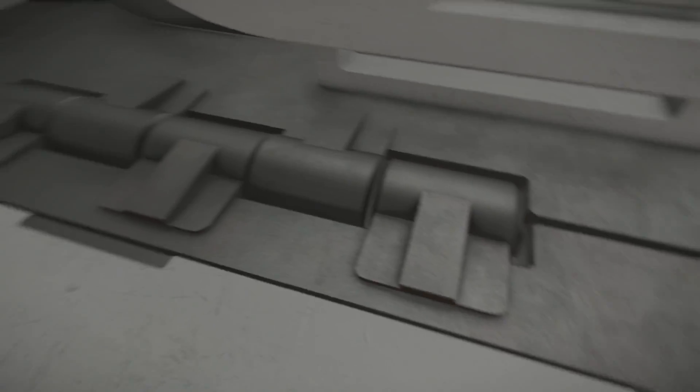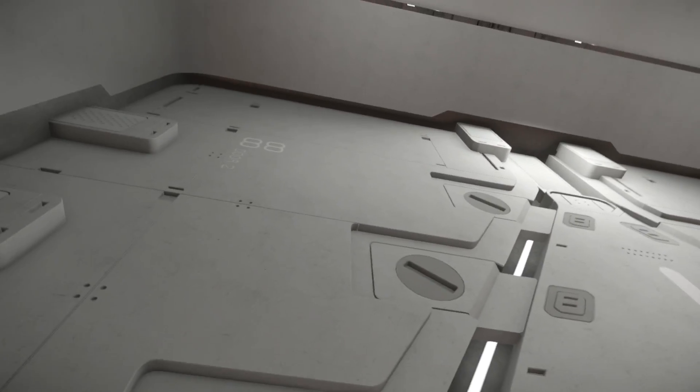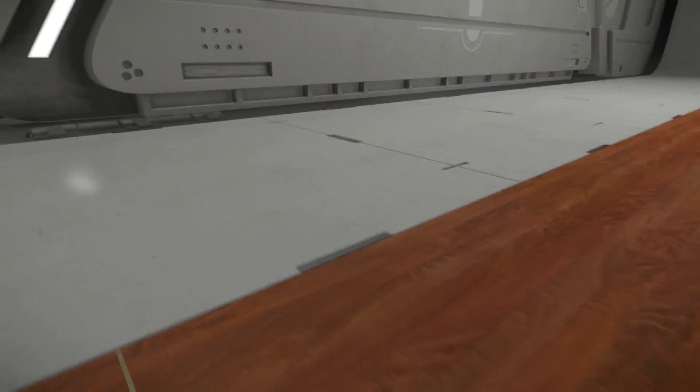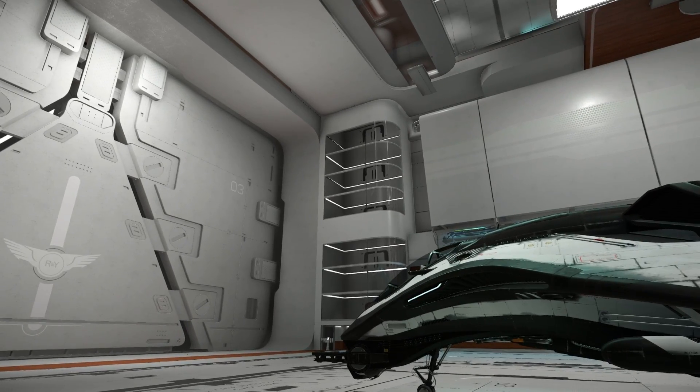I like that it's got this whatever-it-is at the bottom, which indicates maybe when the door opens this bit drops down. It's hard to see how this door would open — it doesn't look like it has a slit to slide into. But yes, I think this one slides that way, that one slides that way, and this base part drops down. That would make sense. I think there's just enough space for it to fit into the wall without encroaching on another hangar.